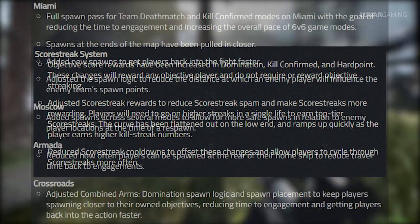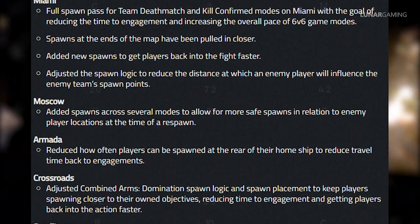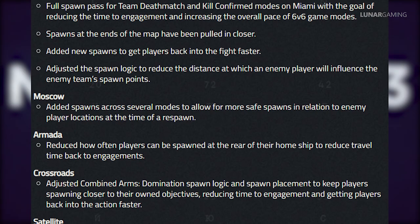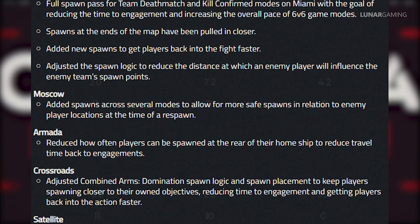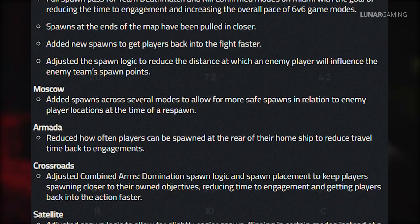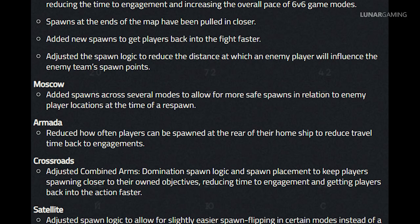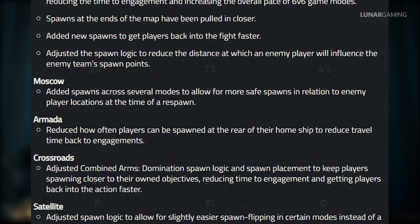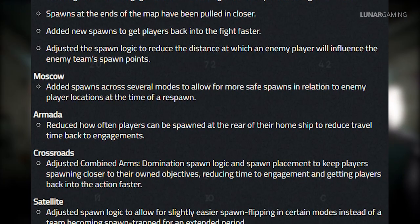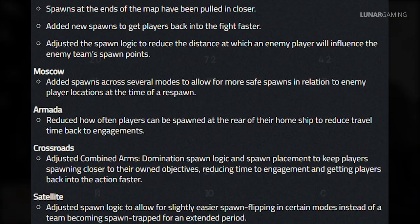For map spawns, Miami has had a full spawn pass for team deathmatch and kill confirmed to reduce time to engagement and increase pace, with spawns pulled in closer and new spawns added to get players back into the fight faster. Moscow has had spawns added across several modes for more safe spawns. Armada has reduced rear ship spawning to reduce travel time back to engagement — a problem I noticed when you had to spend a lot of time getting back to the middle. Crossroads has adjusted combined arms domination spawn logic to keep players near their own objectives, and Satellite has adjusted spawn logic to allow easier spawn flipping instead of teams being spawn trapped.